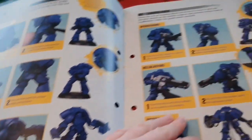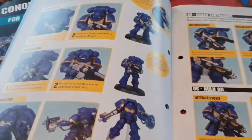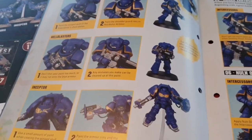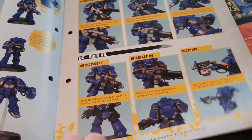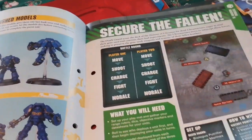Here's how to paint them: first put on the black, then the Leadbelcher, then the Retribution Armour, then the Earthshade, then the Nuln Oil. And there they are - they do look pretty cool.